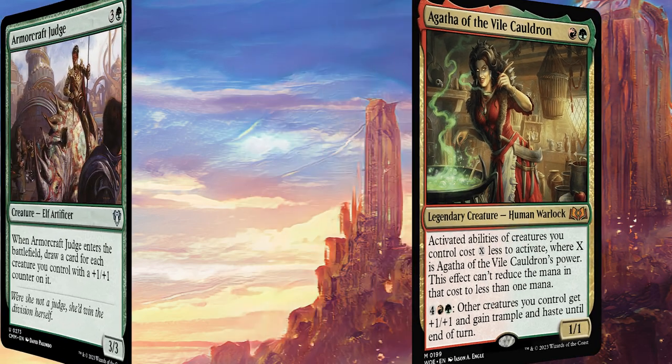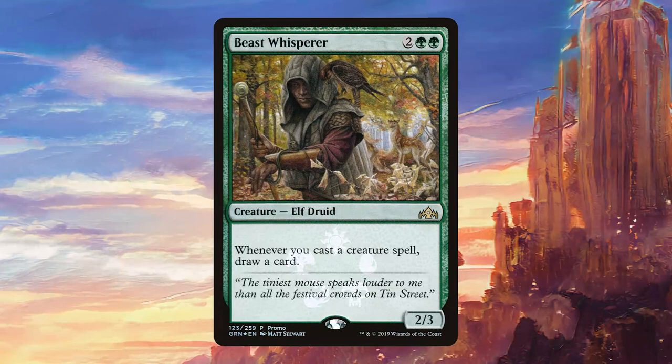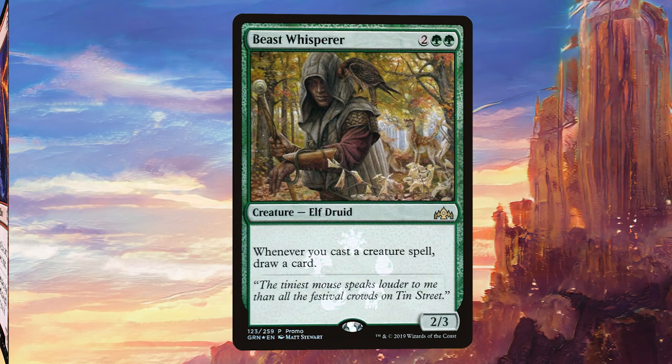We're starting off with Armourcraft Judge — this one is a classic card in any counters deck and it's going to be pretty good here, drawing us a few cards. Beast Whisperer is another staple that's going to allow us to draw cards. Every deck needs card draw and this does it pretty well.